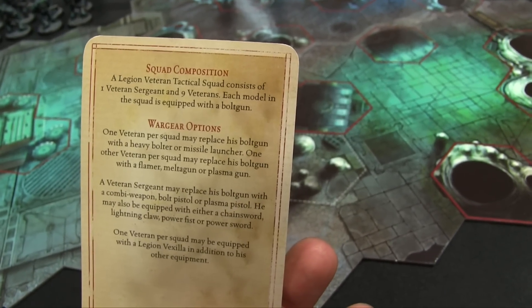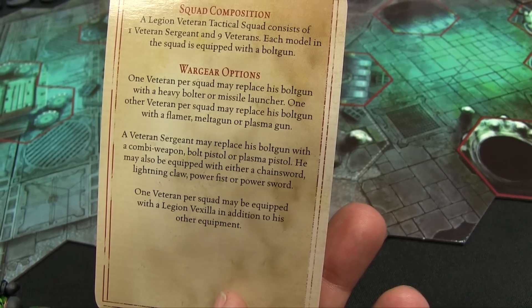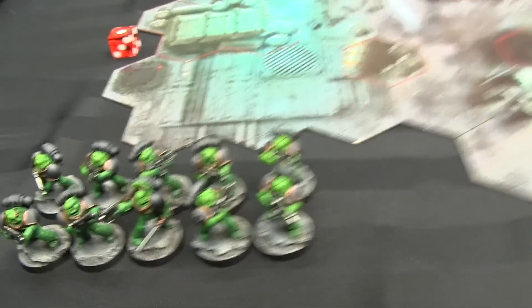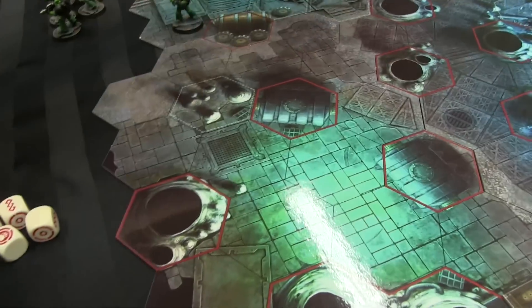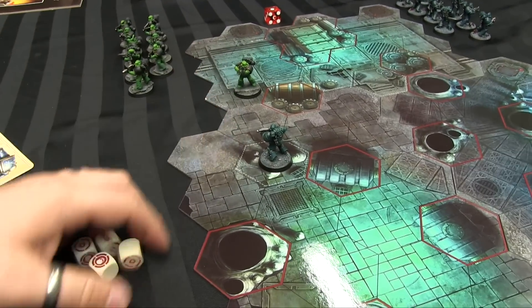Assault is how many dice you roll when you fight in close combat. Experience Leader is a special rule for having your sergeant still alive. Squad Composition tells you you take one Sergeant with nine veterans, each model equipped with a bolter, and you can swap out whatever you modeled within your options. The basic rules of the game are super simple — it's an opposed dice game with special dice.